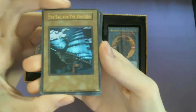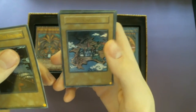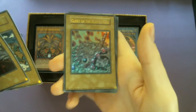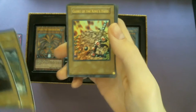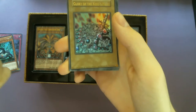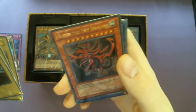Now we got Set Sail for the Duelist Kingdom - super rare, nice. The Duelist Kingdom Invitation itself - another super rare. And Glory of the King's Hand - by far my favorite card of this entire pack, just because I'm a huge fan of Joey and what he did to save his sister was insane. Plus it looks awesome - gold-plated and jewel-encrusted everything. Then you got Slifer the Sky Dragon, super rare.